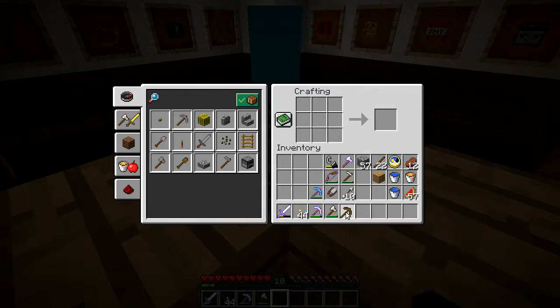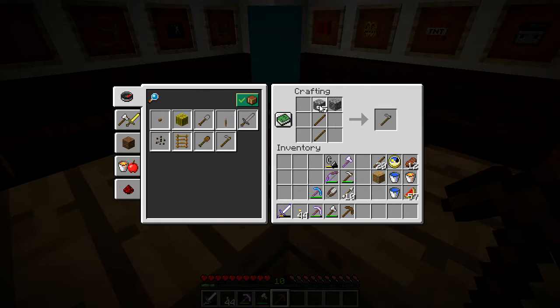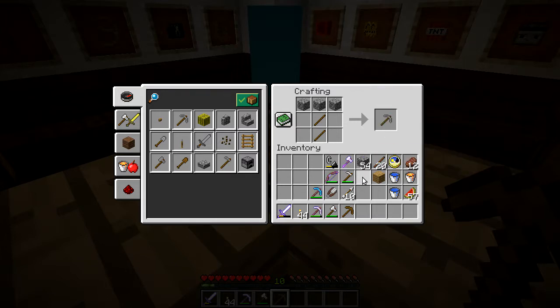Of course you don't want to just make your items out of wood. As you can see it doesn't do a lot of damage — only two. You could also decide to make it out of other items like stone, and as you can see that does more damage. Obviously if you build your pickaxe out of iron, gold, or diamonds it becomes much more efficient at doing different things.